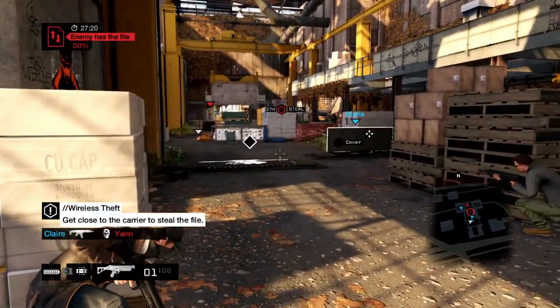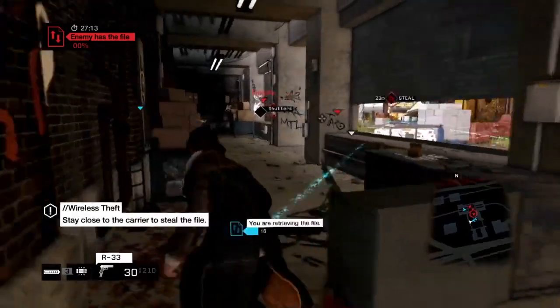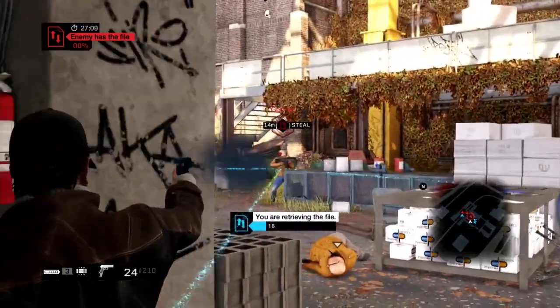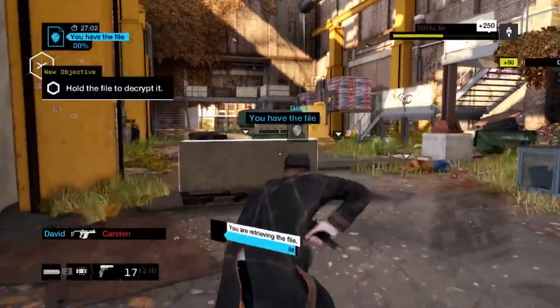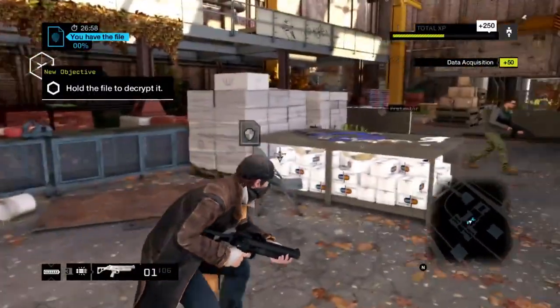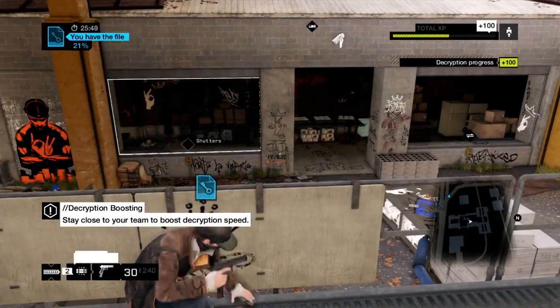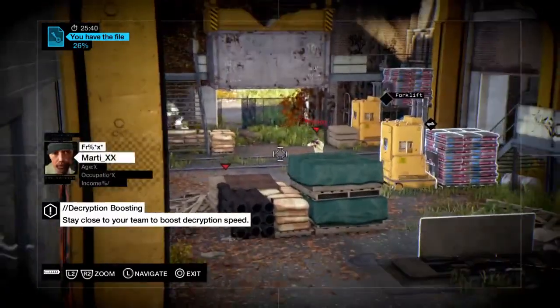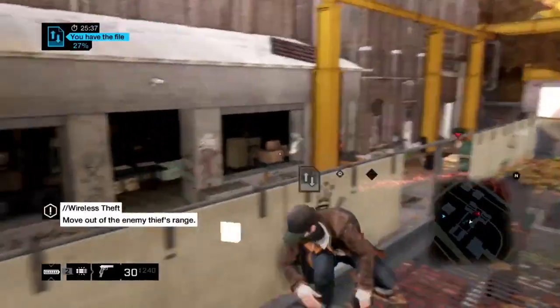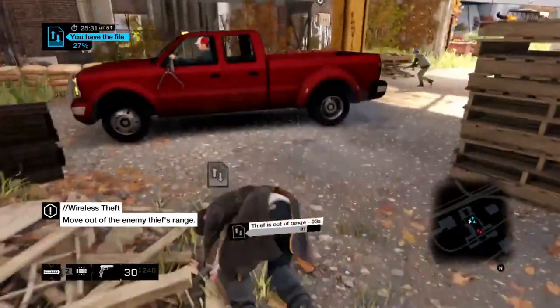The trick is to use the environment to your advantage — you can generate cover and create distractions. While the enemy's busy with all the movement on the right, I'm coming in from the shadows. They dropped the file, so I'm going to go get it. Here's David coming in from behind, and the file is ours to decrypt. We know the other team is coming back, so we want to lure them into a trap. We want to keep them out of range so they can't steal the file back from us. The closer you are to your teammates, the faster the decryption goes, so we're going to get moving and keep this away from the other team.